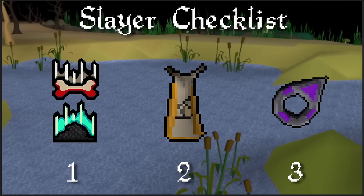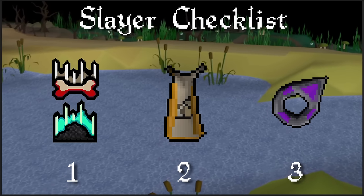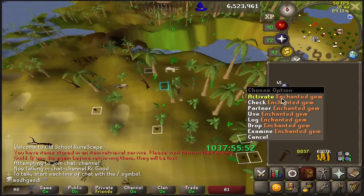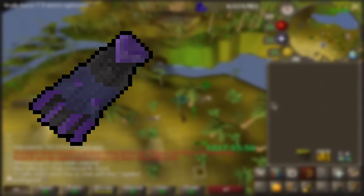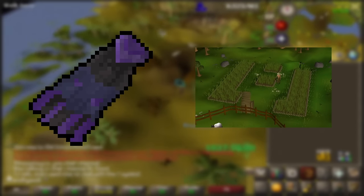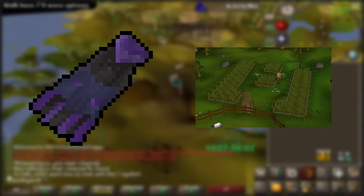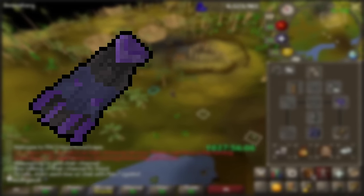But there are still a couple other things I want to do before starting this 300-plus hour skill. First up is the Ardougne Elite Diary. While this doesn't have any effect on Slayer directly, it gives unlimited teleports to the Ardougne Farming Patch, which makes doing Herb runs while I'm slaying more effective.